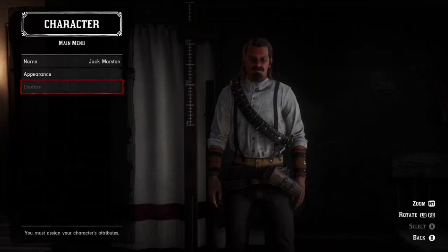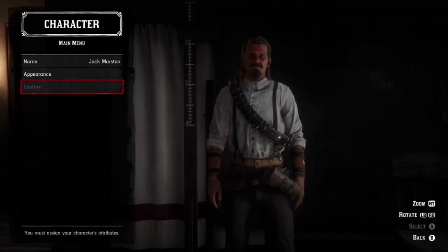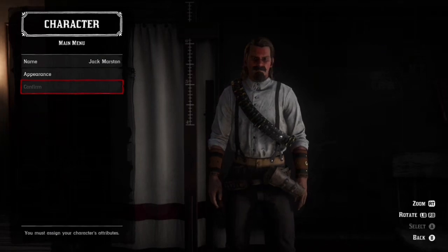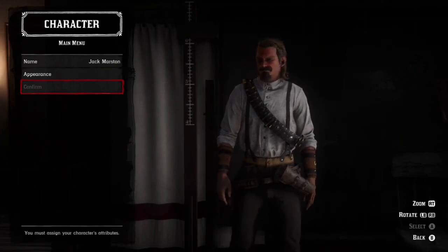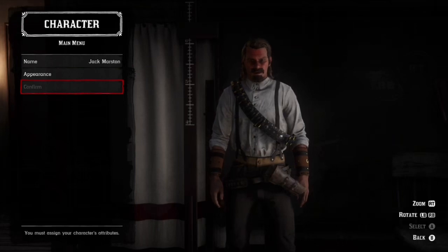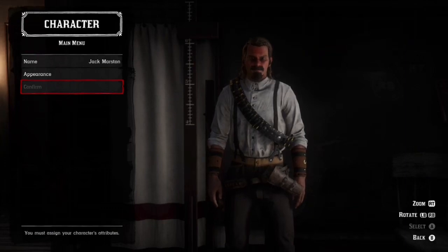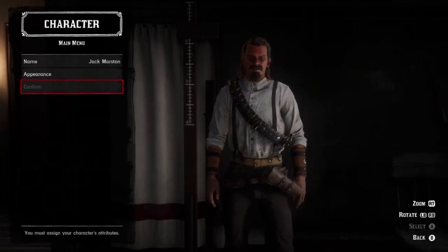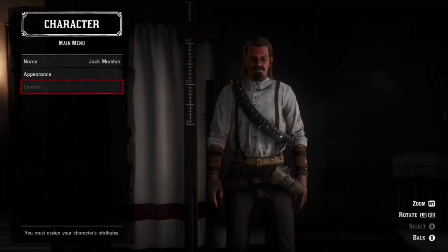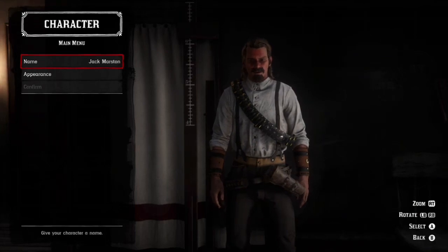Alrighty, I'm here in the character creator so I can show you all the settings I put onto my Jack Marston. Just in case someone wants to create their character and can't figure it out — to get here, press Start, go to Online, try to spawn into an Elimination series session, then back out of it, open your player menu, go down to Change Appearance and it should work. Then you should be able to create your character. His name is Jack Marston, because that's his name.